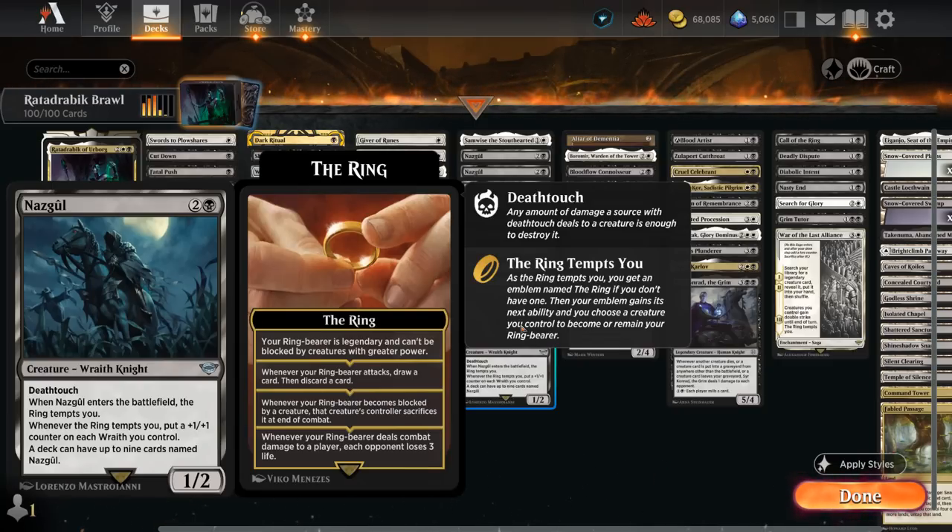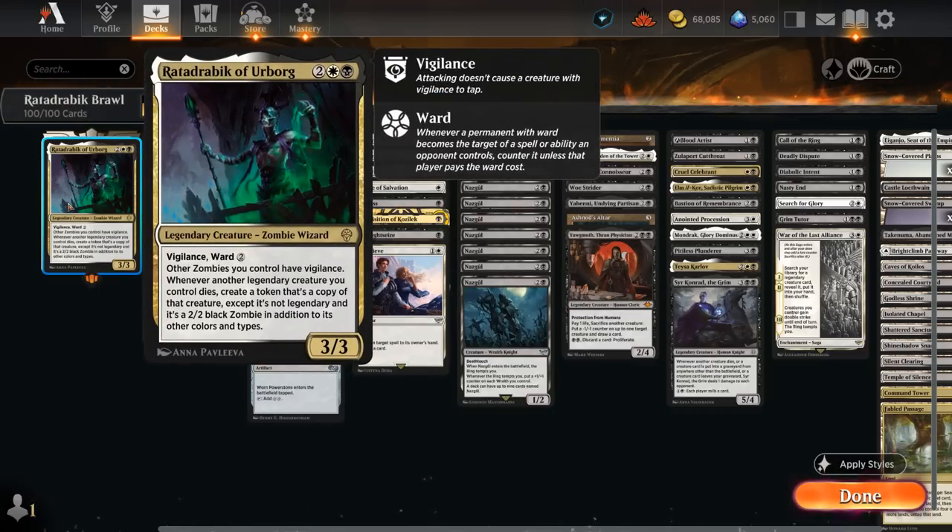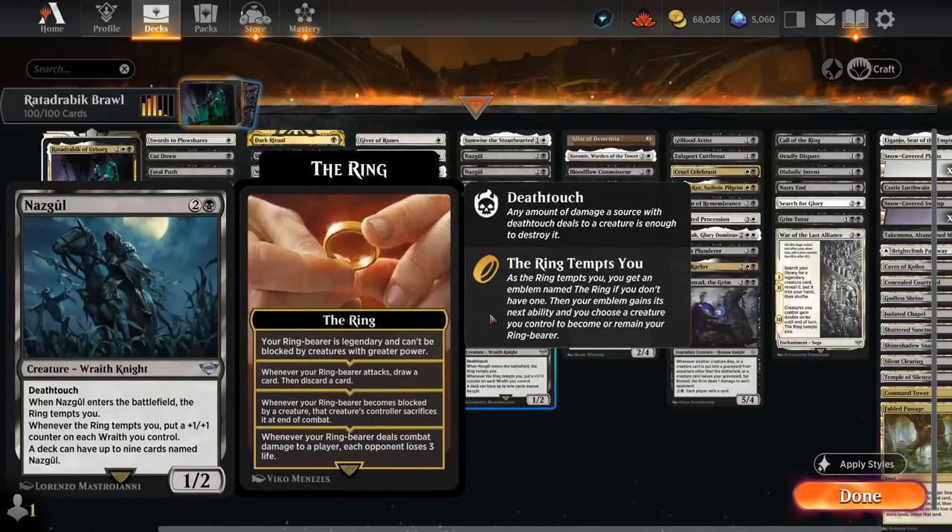If we have any way of sacrificing our Nazgul, especially if it doesn't cost us any additional mana, the Nazgul will come back as a 2/2 non-legendary version of itself. But because the ring tempts us when it enters, we can make that Nazgul token into a legendary creature again. If we sacrifice it to that effect, we can return it as a 2/2 thanks to Rata Drabik's ability — it doesn't care whether it's a token or non-token, just whether it's legendary or not. Thanks to the ring mechanic, we can keep making that same creature legendary.